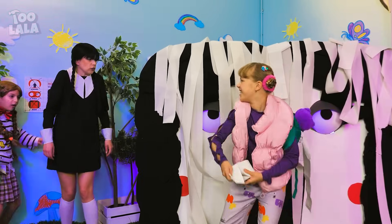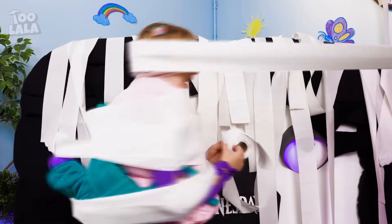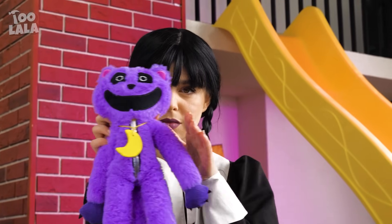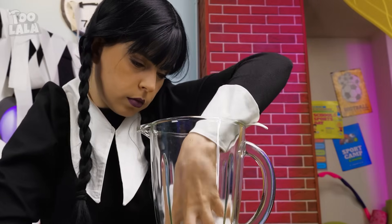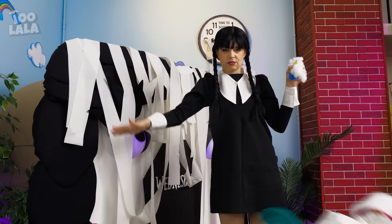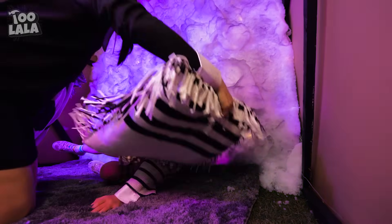The popular girl just threw TP all over Wednesday's house! But Wednesday knows the perfect revenge — she turned into a mummy! Let's put her in the blender. She's nothing but a bunch of fluff. Now get out of here — you're in my way! I'm gonna add some fairy lights to the inside of my house, then apply the fluffy cotton. We can lie here and relax while I read you a bedtime story.